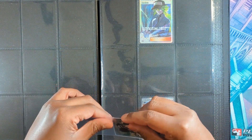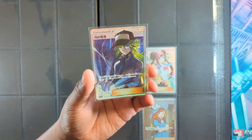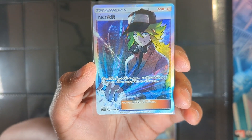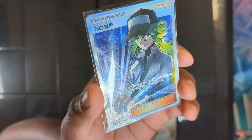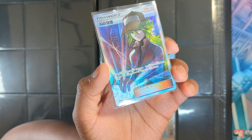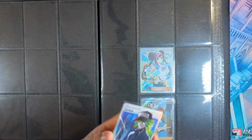Speaking of nice cards, we have N. This one is also quite underrated. It's also from Dreamleague. This one has like hieroglyphs or something like that, and when you look at them in the perfect lighting they will light up, which is super cool. You can see the texture here — it supports the hieroglyphs. Super nice card, honestly, and it doesn't cost really much.